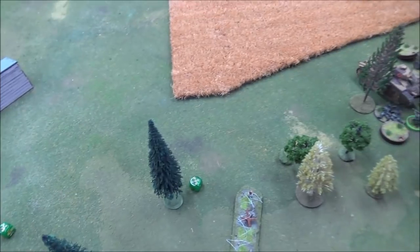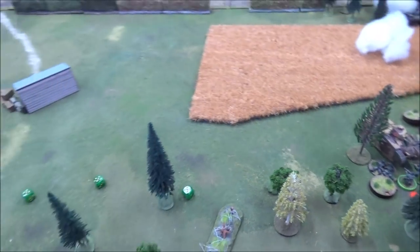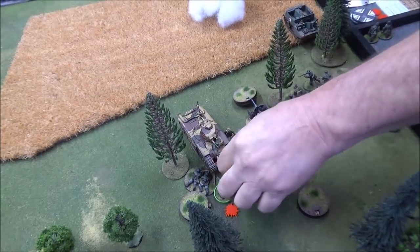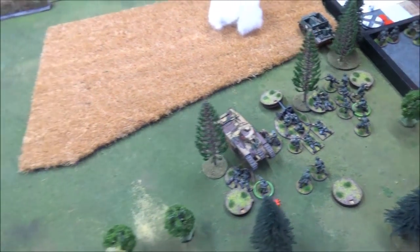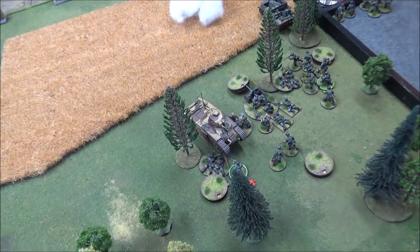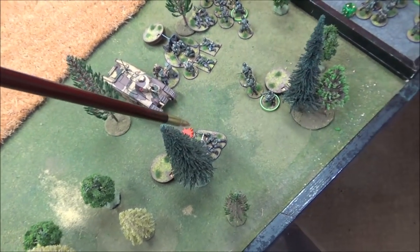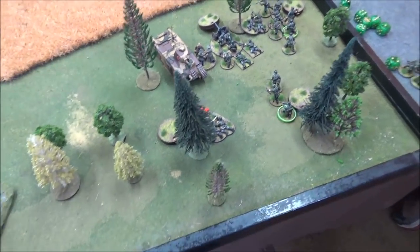Rolling for the leader: lightly wounded. He loses four riflemen crushed by the Char B1, and the leader gets his foot run over. The machine gun team was able to get out of the way, moving their 2d6 — four inches — to safety. That's it for my phase, Andre.